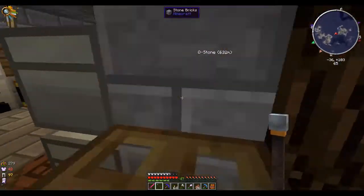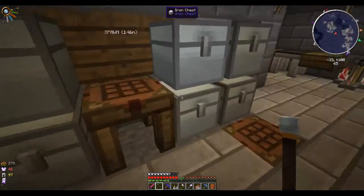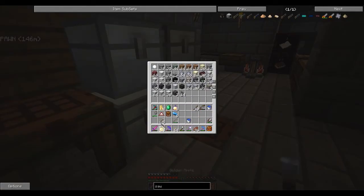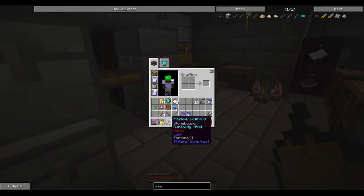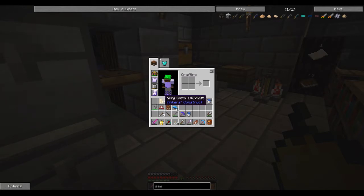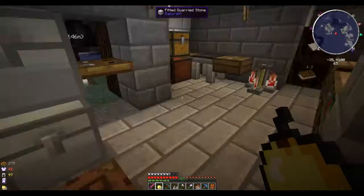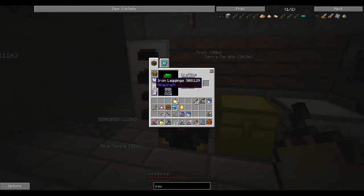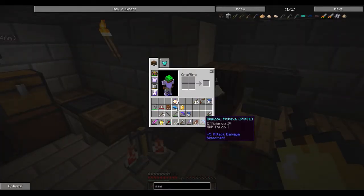I think one thing we could do today is finally start using all these resources. I want to make another pickaxe using Tinker's Construct to get a silk touch pickaxe. Here's something cool - I have an emerald and four silky cloth. You take the emerald, put it in the middle, silky cloth around it, and you get a silky jewel from Tinker's Construct. That's what you put on your pickaxe to get silk touch.